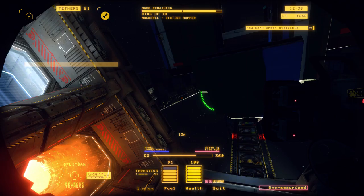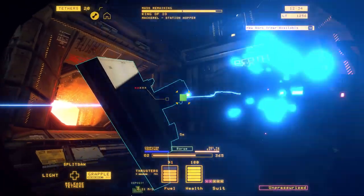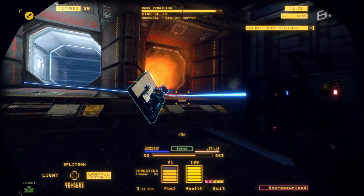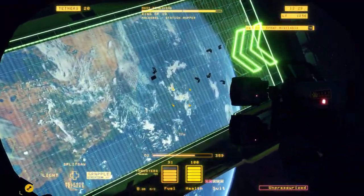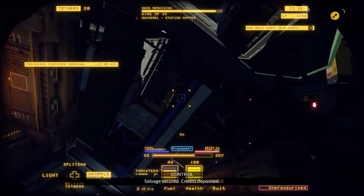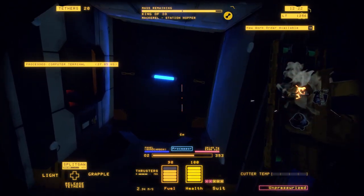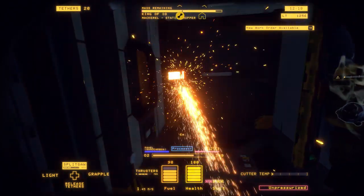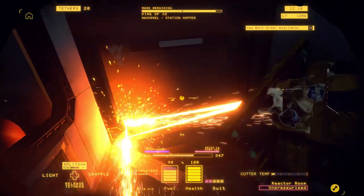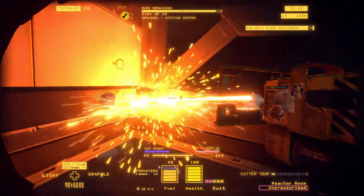This last floor panel piece will have a computer terminal on it if you're in the higher-ranked mackerels. Inputting the utility key into the computer terminal before cutting the floor panel from the ship will safely disable the thruster. I choose not to do that because utility keys are far too valuable to use on a mackerel — I prefer to save them for the geckos.